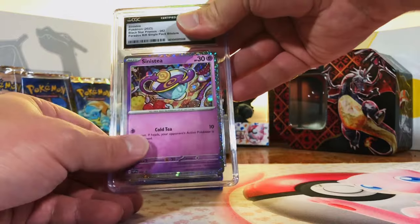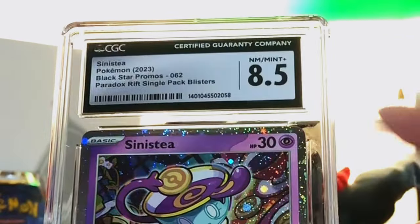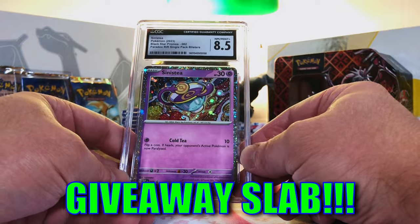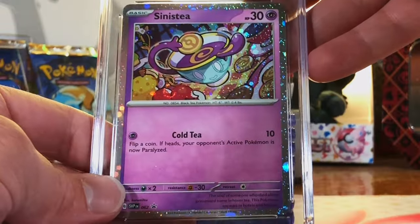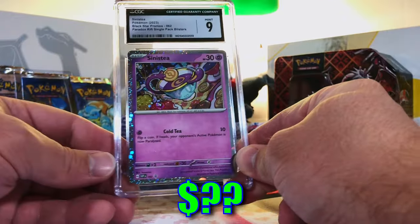Sinistea Holo Promo — I believe we have two of these. I'm gonna guess a 9.5. Eight-five, no problem. We got another one — the second Sinistea Holo Promo. This has got to be a 10. Nine. An 8.5 and a 9 — hey, we'll take it.